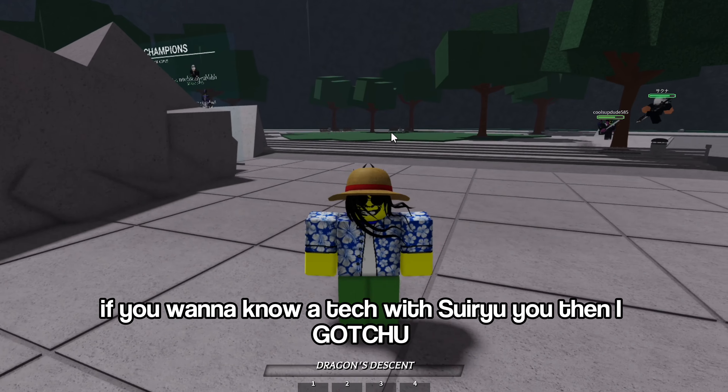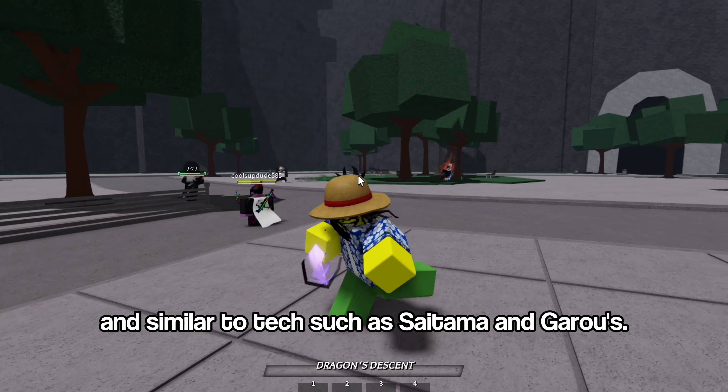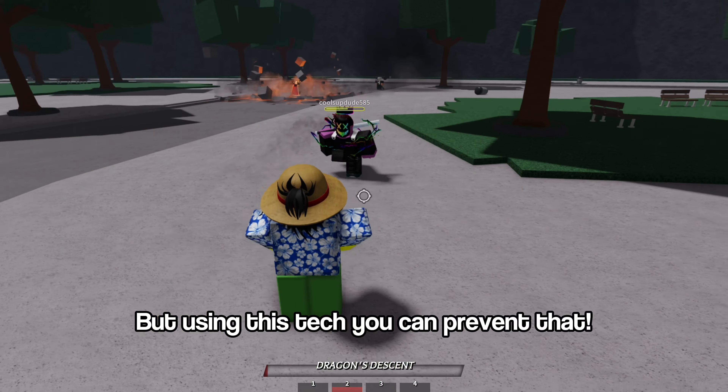If you want to know a tech with SweerU, then I got you. This tech is easy and similar to techs such as Saitama and Garo's. When you hit someone with vanishing kick, it pushes them back, but using this tech you can prevent that.